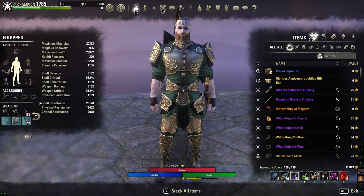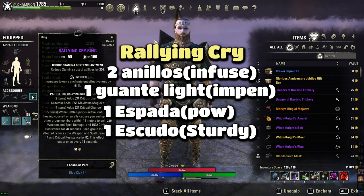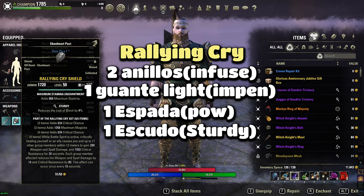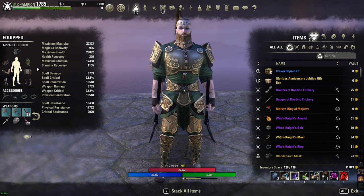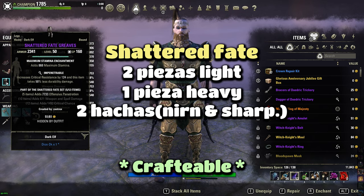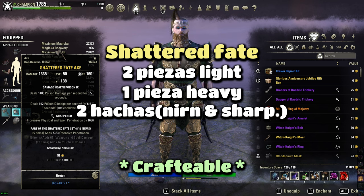Nuestro primer set, el favorito defensivo-ofensivo para clases de mágica, es el Rallying Cry. Defensivamente y ofensivamente es muy bueno: cuando nos echemos una curación crítica nos va a brindar un montón de resistencia crítica, pero además weapon y spell damage. Lo importante es que este buff nos va a afectar en ambas barras. Y por último nuestro set ofensivo 100% es el Shattered Fate. Este set lo único que nos da es un montón de penetración, y créanme que cuando nosotros pegamos esos latigazos la penetración se siente muchísimo, en especial si al enemigo le cae un crítico.